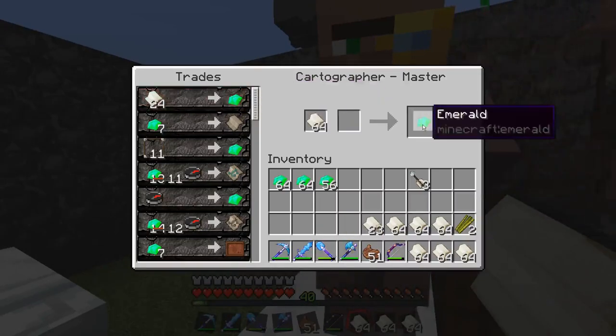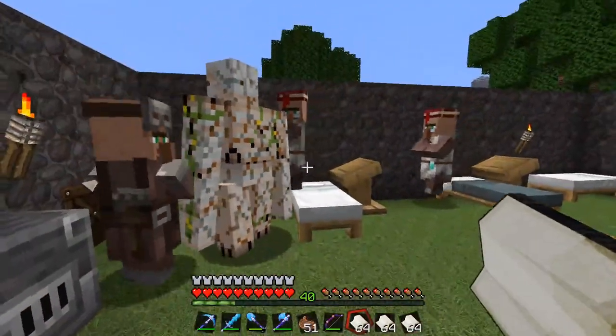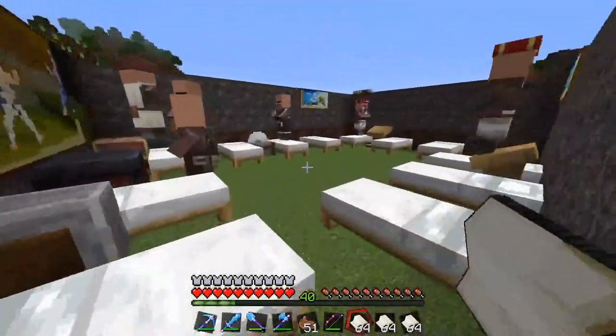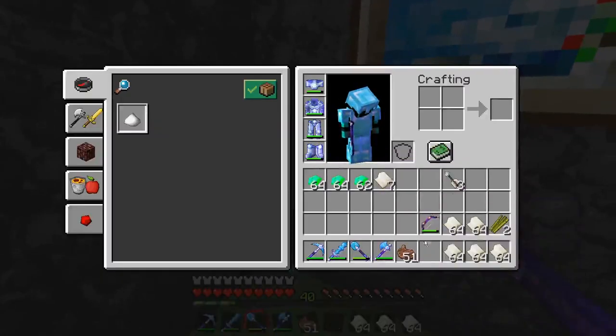The zero tick farm runs pretty fast, so it's pretty much a way to get unlimited emeralds. You don't need much for the zero tick farm except for sticky pistons, observers, regular pistons, and just normal stuff like that.